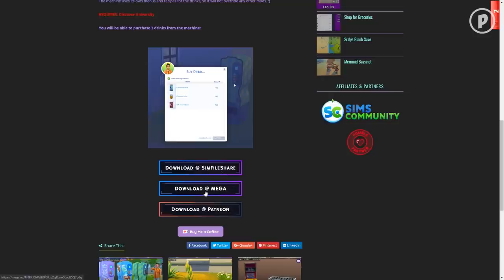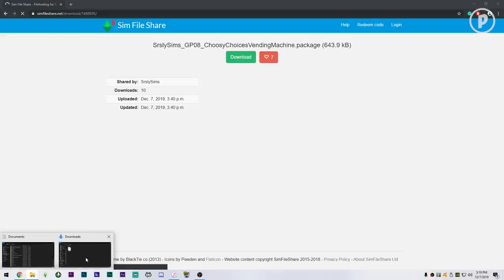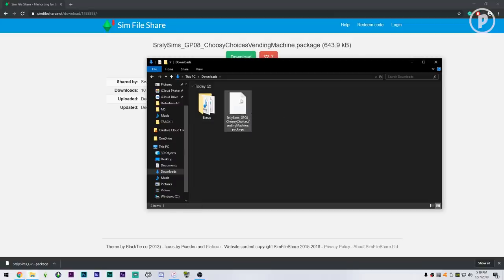There are three links to download: via Sim File Share, via Mega, or from Patreon. I'm going to download from Sim File Share. Once you click that, it opens a new window where you can download the file. On Sim File Share, all you do is click the download button and it's going to download to your downloads folder. I'll come out of full screen mode and show you exactly where it goes — it goes into your Downloads folder, accessible via This PC.